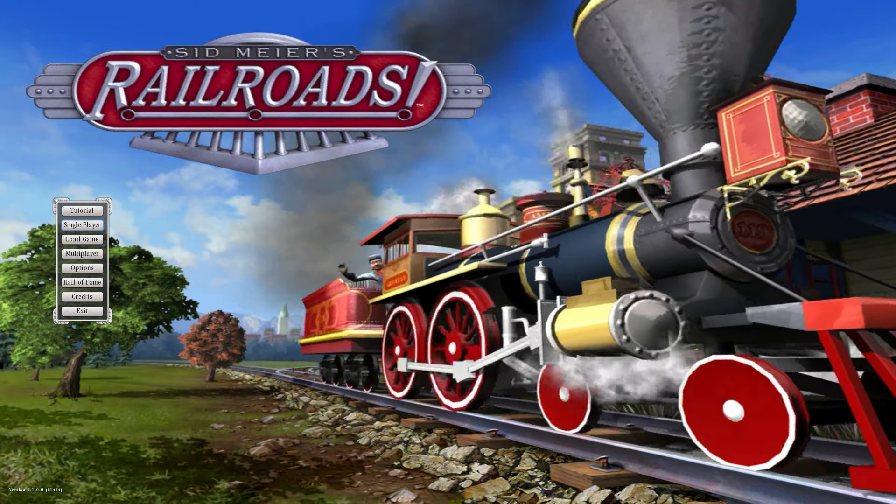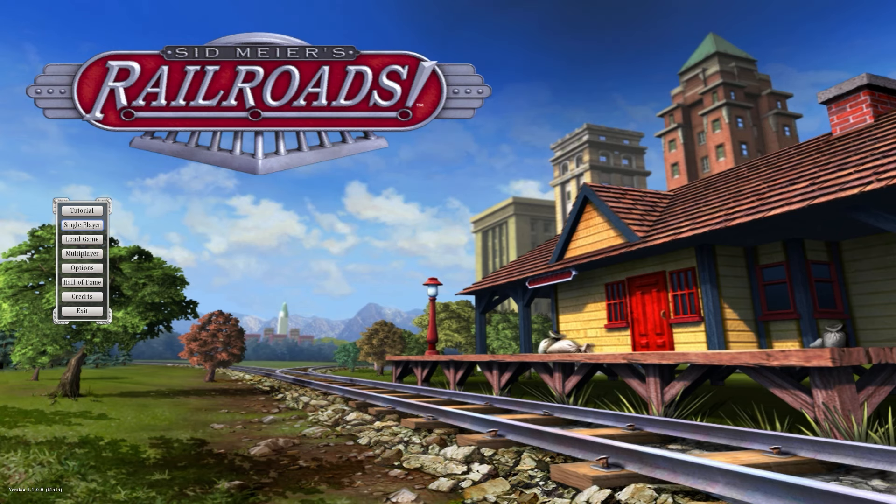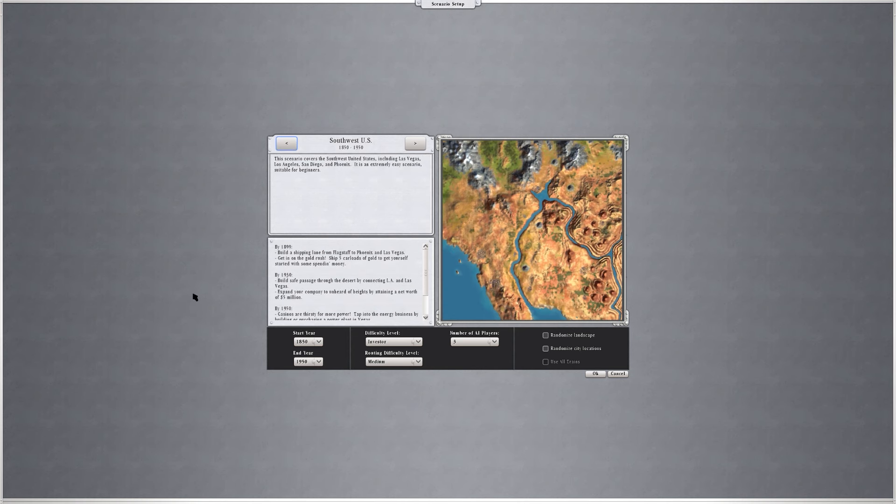Welcome back once again to Railroads. Today's beverage is a nice, chilled, and indeed very refreshing blueberry soda. In a previous video we were doing an industry challenge which was all about taking gold from anywhere and getting it smelted. Luckily we started on a smelter so it wasn't too difficult, but either way quite an interesting one.